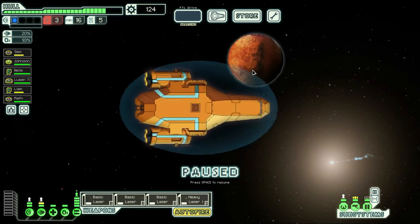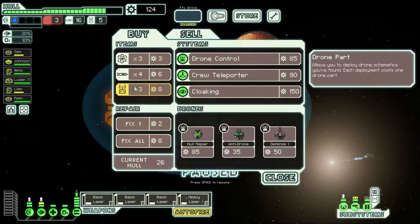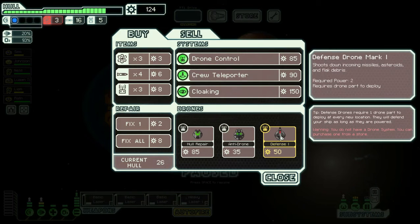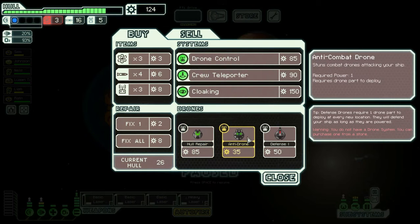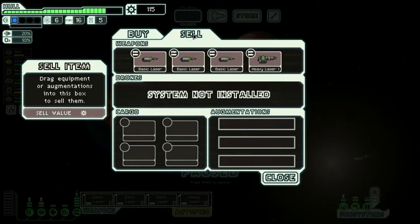Upon arriving at the beacon you are hailed by a well-spoken mantis. 'Hail traveler, these are dangerous times. Perhaps you find yourself in need of our services.' He appears to be a trader. We have a drone controller we could actually use, and a defense drone would be super tasty because then we could shoot down missiles. Hull repair costs too much. What we want is all of their fuel.